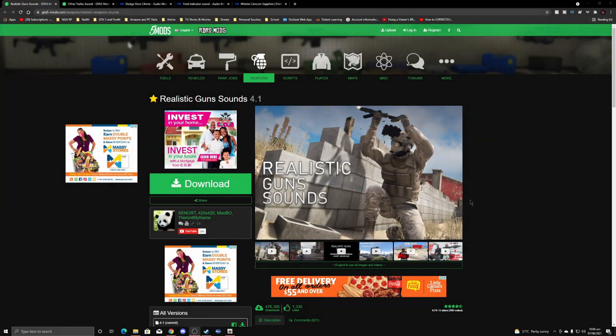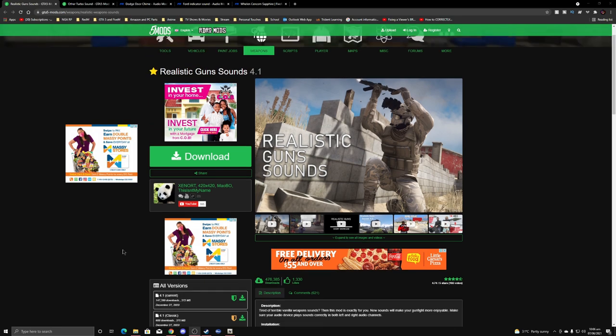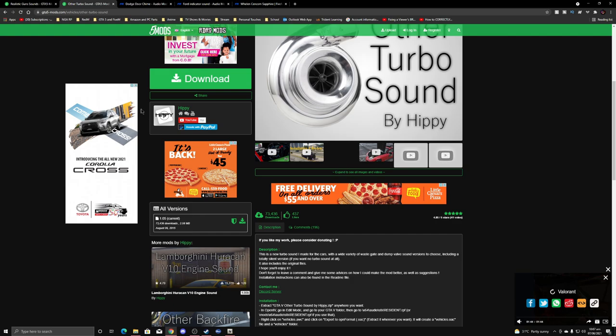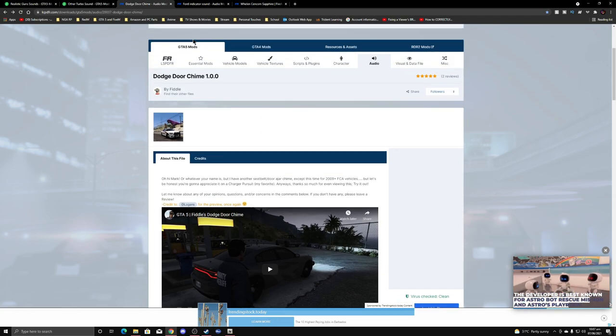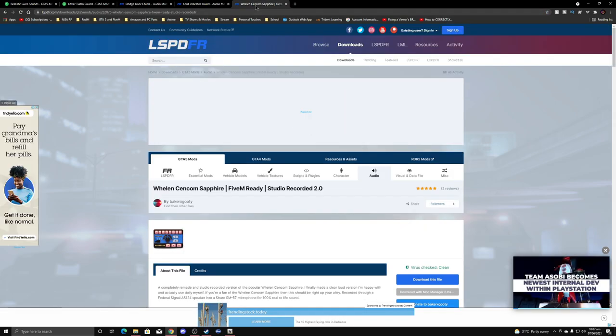We'll go through a couple of things I use. I'm gonna try this version — I was usually using the 4.0 version but this current one has FiveM support, so I want to listen to how it sounds. I have a link in the description — remember to support the creator who made these mods. Next, I'm going back to use Turbo Sounds by Hippie — those were good, I really liked them. Next, the Dodge door chime — I'm changing it up, I had the Ford one before and now I'm putting in the Dodge door chime. I'll also have the indicator sound in as well.